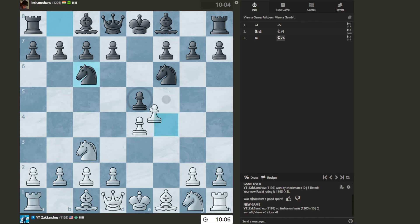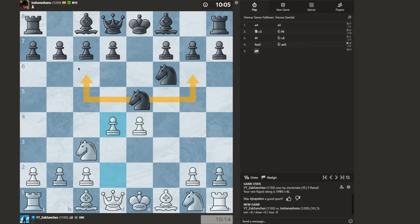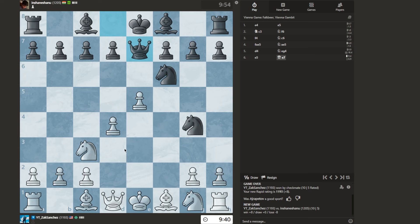Whenever you see the two knights come out, take, and then we're going to push D4. They go back. Either way, we push E5. This is similar to the Halloween Gambit. I believe I can still go Queen E2 here, and there's actually a very cool trap.